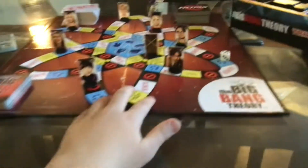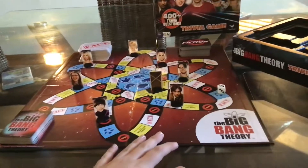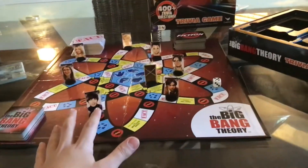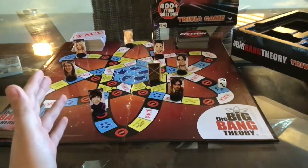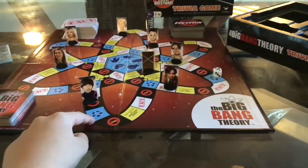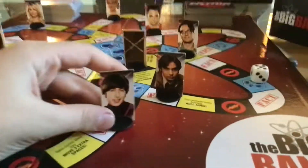Alright guys, here it is all set up. It looks — it actually looks pretty cool. So now I'm gonna take you guys on a tour around the atom board and we're gonna go over what each one of these little spots means. Let's use one of the characters so you can see — it's pretty cool.